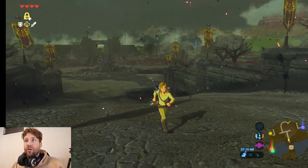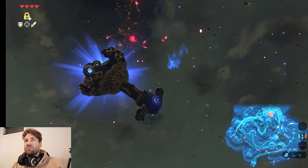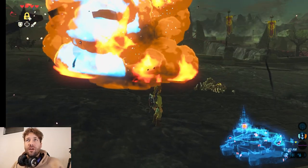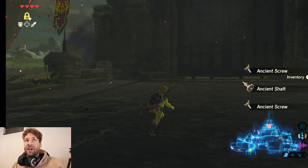Once you've cleared out the whole courtyard you can make your way into Hyrule Castle where there's even more guardians. Every one of these guardians has a chance to drop ancient cores and giant ancient cores, so it is worth fighting every single one. You'll also encounter turrets.